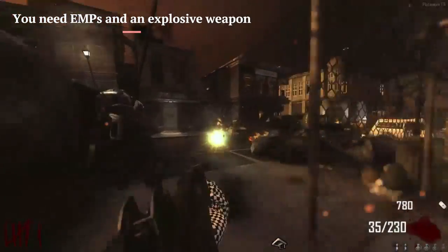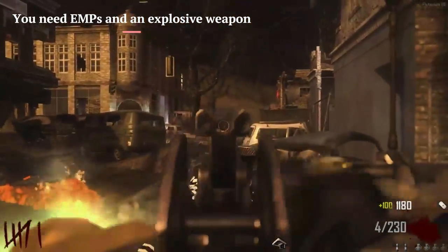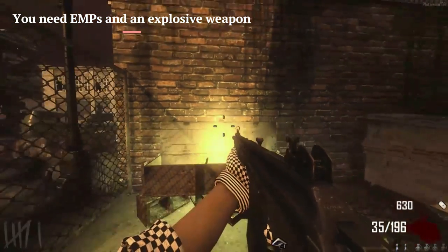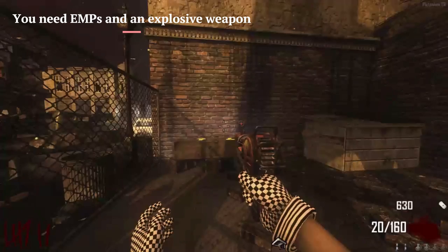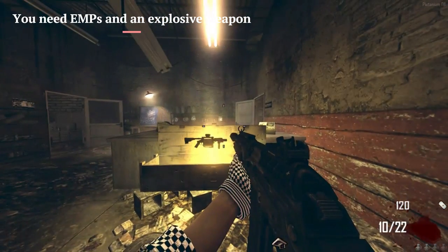Starting off the discussion of the Transit Easter Egg, there are a couple of things you need as a prelude from the box. You're going to need, one, an explosive weapon, and two, EMP grenades. The explosive weapon can be the Ray Gun, it could be the RPG, it could be the War Machine if you're into that — anything as long as it's explosive. And that's all you have to get from the box.